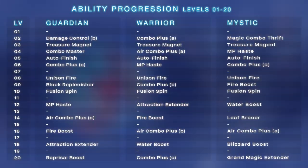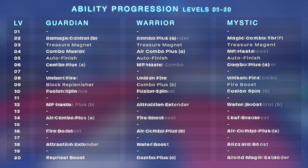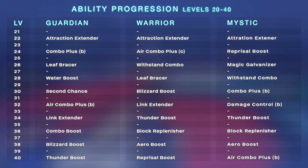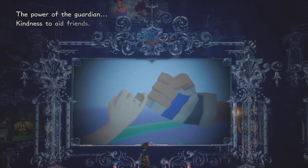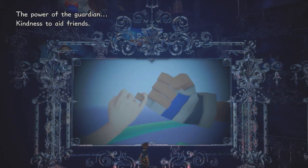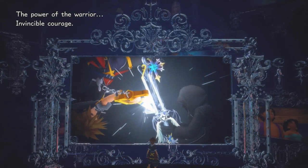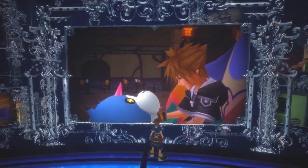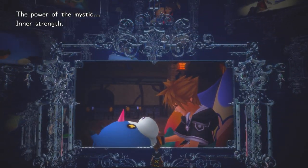I've mapped out each of the three paths up to level 40. As you can see, even in the first 20 levels, your abilities are very different based on the path you decide to take. Even at level two, you begin to specialize Sora's abilities in very different ways. With Guardian, you gain a second Damage Control, which is a fantastic survival ability. Warrior gives you your first Combo Plus at level two to increase your damage right off the bat. And Mystic gives you Magic Combo Thrift, which is one of the best abilities in the game for rapid-fire magic casting.